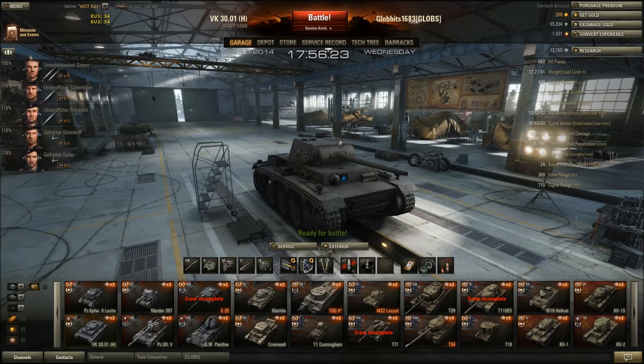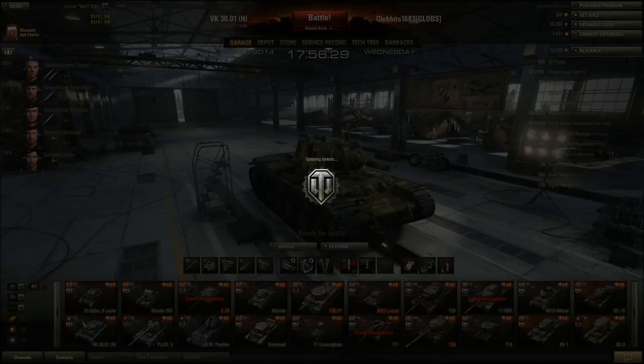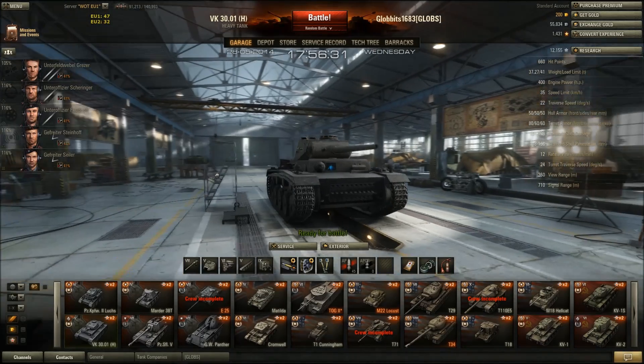The turret armour isn't much better: 80mm at the front, 60mm at the side, 60mm at the rear. The KV-1 is 110mm all round. So this is not a heavily armoured heavy tank.